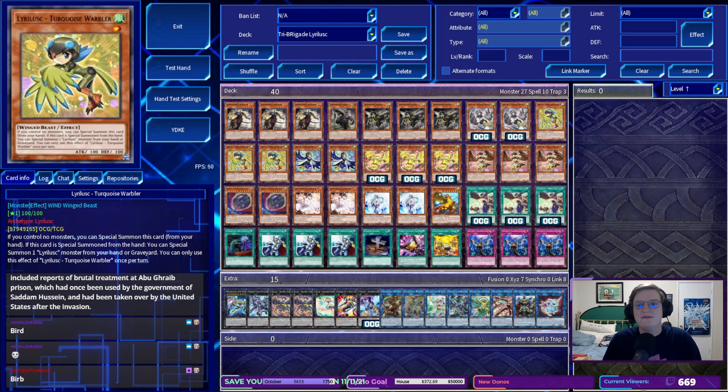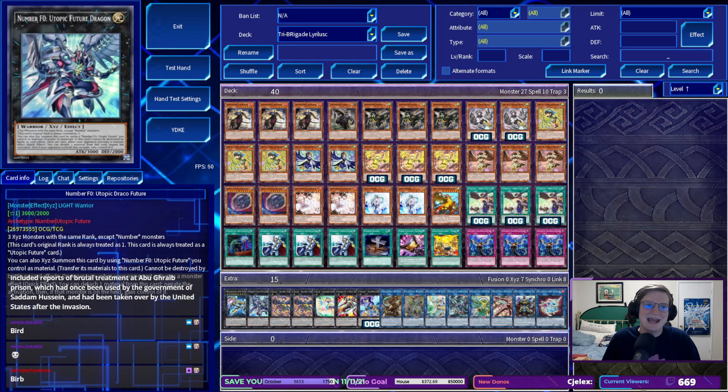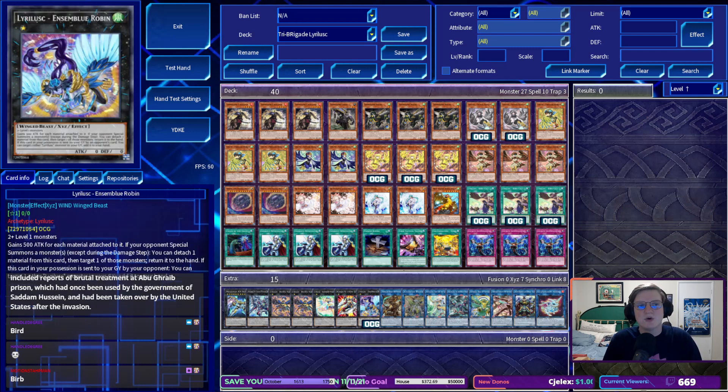The core of this is a nice little interaction between Recital Starling and Utopic Future Dragon, and of course the new Lyralisk Ensemble Robin, which is like eight or nine bounces all at once.